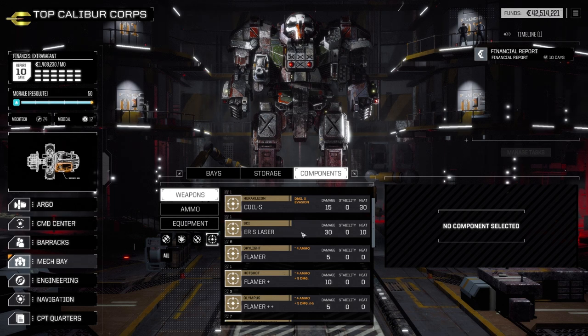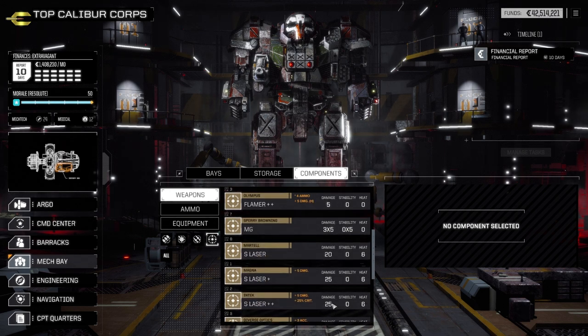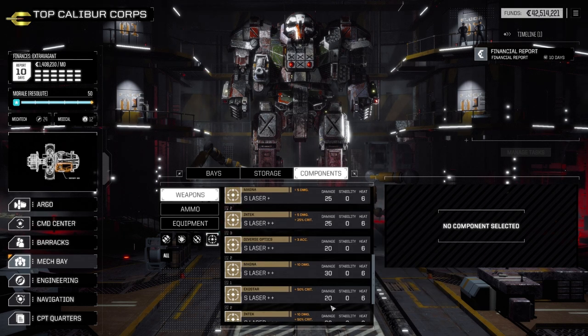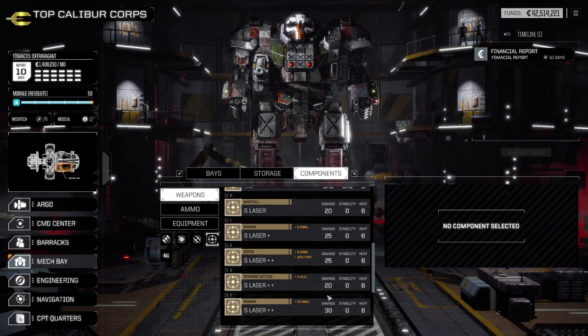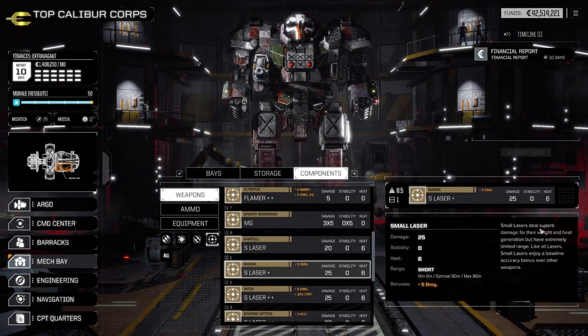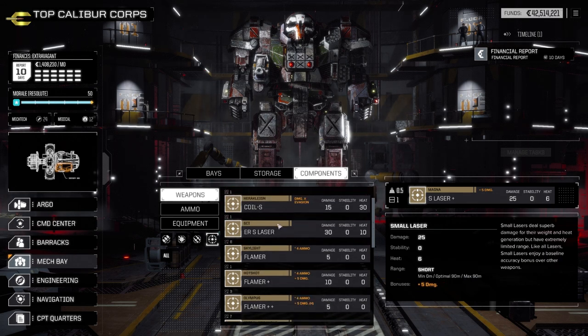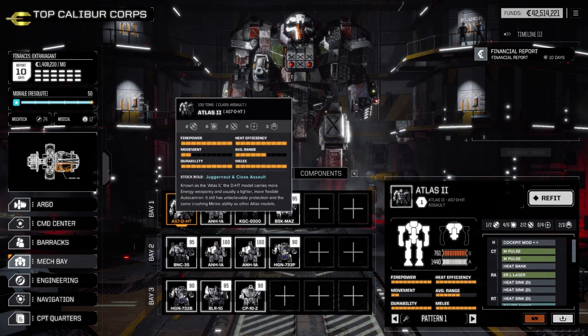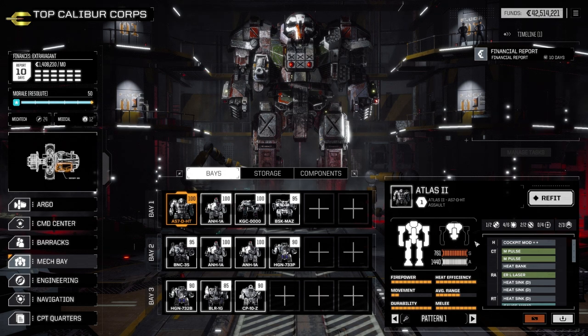Shorter range weapons can be dangerous if you have enough of them and you're in the right spot at short range. Depending on your play style — if you like quick strikes, light mechs, moving in to assault and getting out — this might be more along the lines of what you want. But I don't like to be within 90 meters of anything if I don't have to. Once you have your mechs, you're going to be able to go into your refit screen and upgrade them.